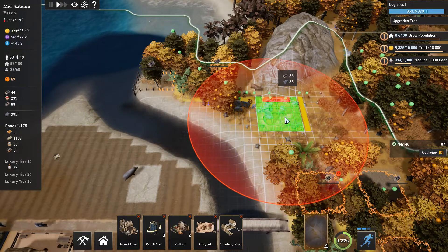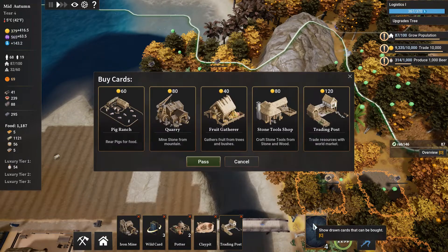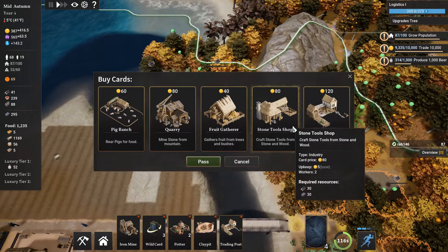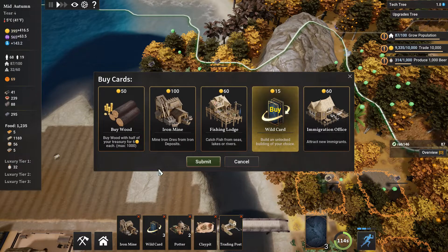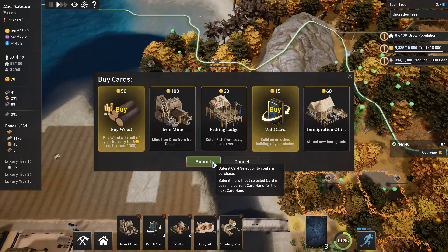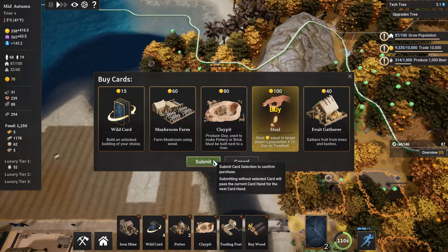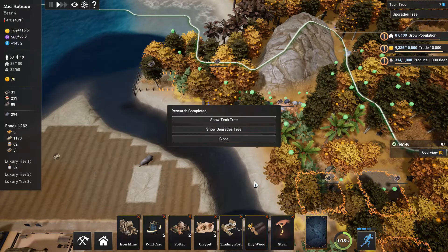It can go there — yes. It's the only clay pit we have right now, and if we take a look, I could get another one. We could get another stone tool shop — it makes good money. Wild card? We got a steal. Got a wild card and another clay pit. That works for me.